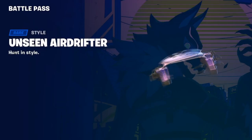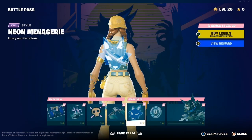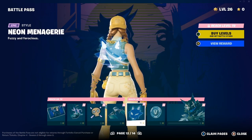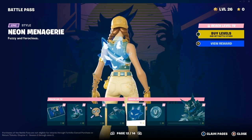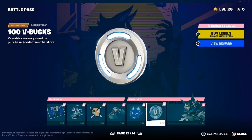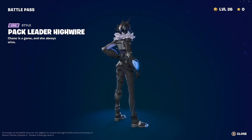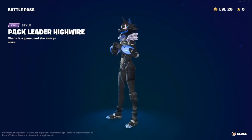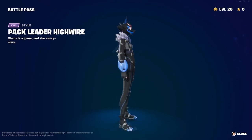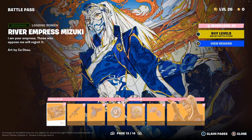We have the Scowl Skull emoticon — 'express yourself on the battlefield.' Unseen Air Drifter glider — 'hunt in style' — I'm a little disappointed about the glider. The Neon Menagerie back bling is very clean — same design but an edit style. Pack Leader High Wire style — it's very clean, I love it. Moving along, we have my favorite female skin — River Empress Mizuki.